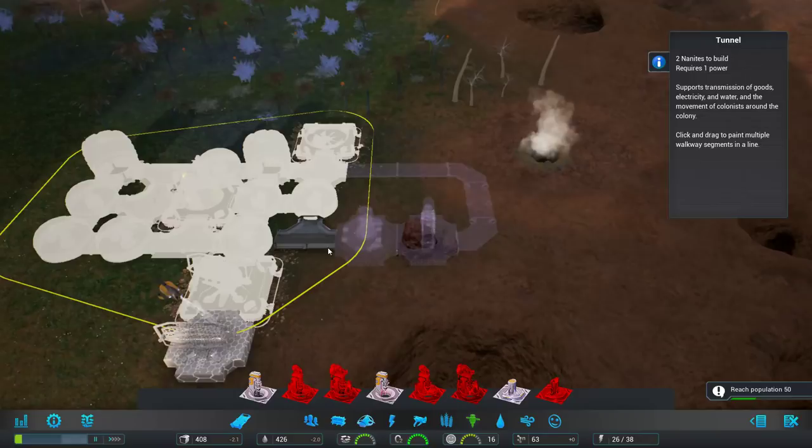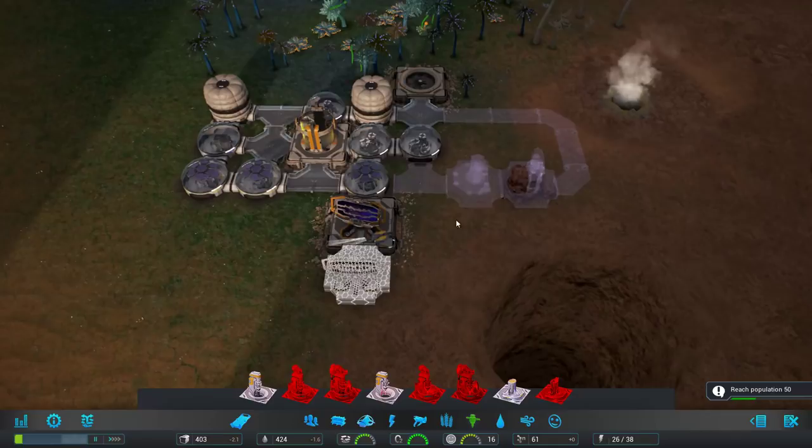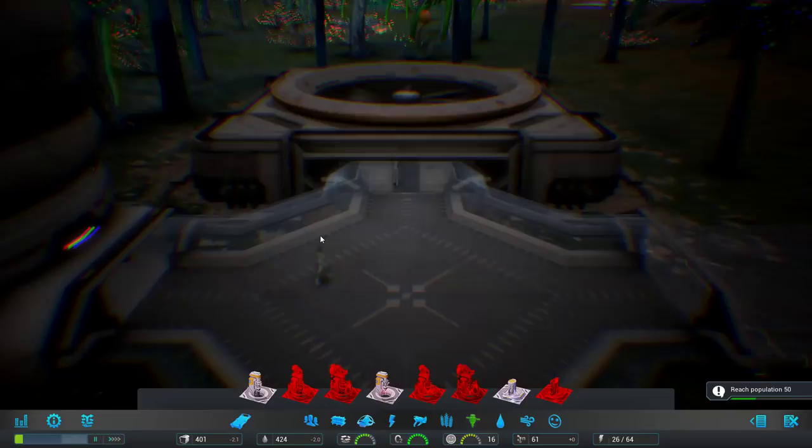I'm going to stretch the tunnel out this way and maybe something like this. The tunnels do use power, but not a whole lot, and they're pretty cheap to build. Your people will be a lot happier about the commute time if you have these little tunnels.